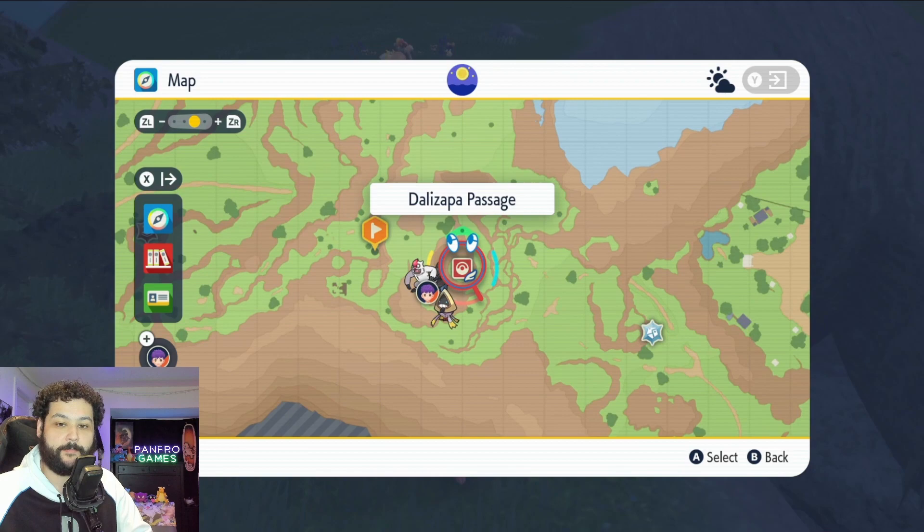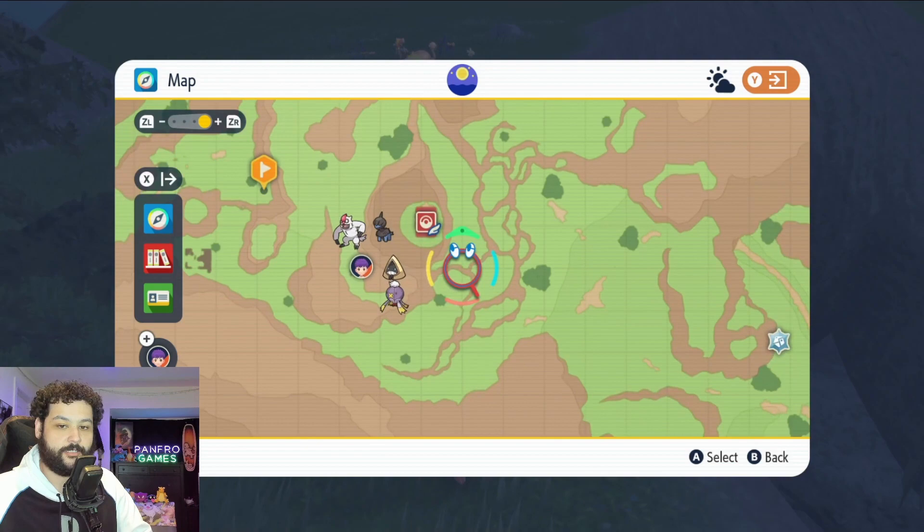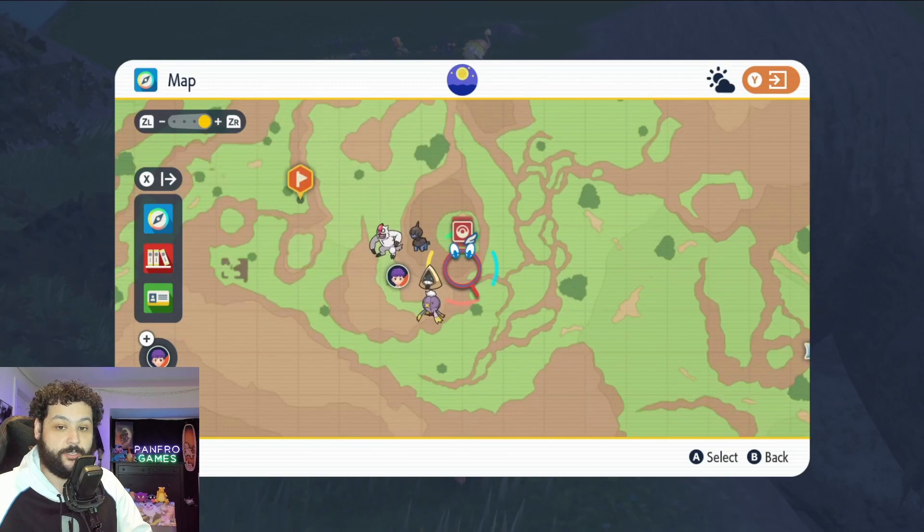Today we're going to be covering the Passage Pokémon Center right here and we're going to be going over to this spot right here. You can begin on this passage and if you have the climb ability you can climb up the wall, or you can go around the mountain and take the long way to get over here.